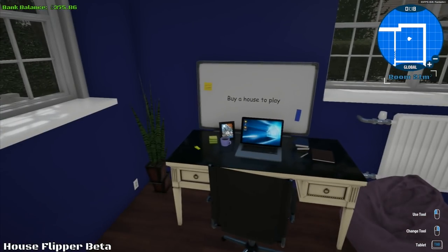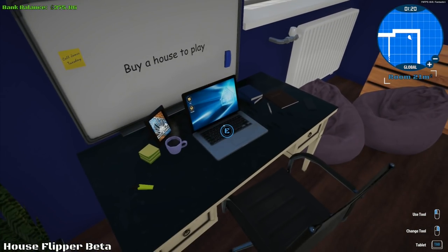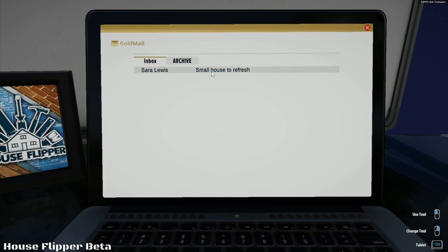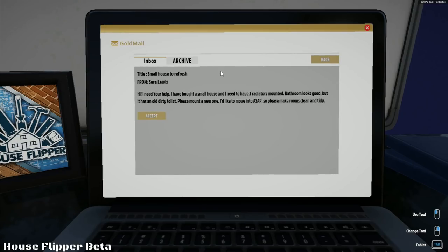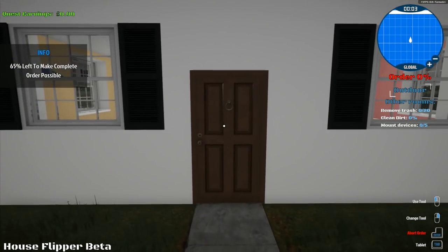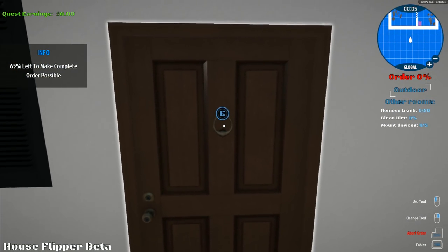We want to go back to our laptop over here and go to Mail. Sarah Lewis, Small House to Refresh. 'Hi, I need your help. I bought a small house and I need to have three radiators mounted. Bathroom looks good but it has an old dirty toilet - please mount a new one. I'd like to move into it ASAP, so please make rooms clean and tidy.' So we've got to do some cleaning, three radiators to do, and 65% left to make complete order possible.